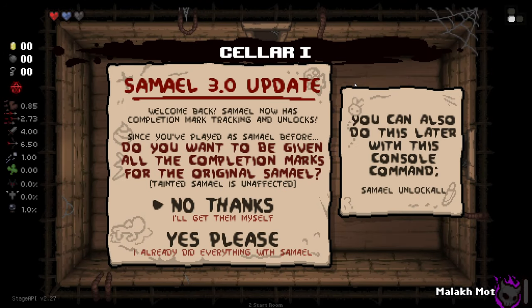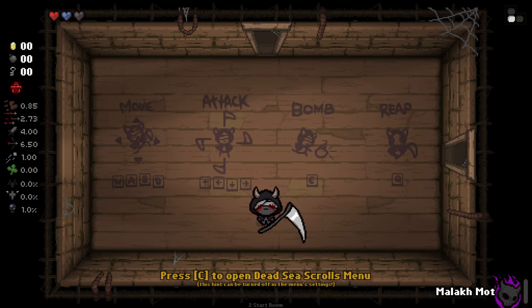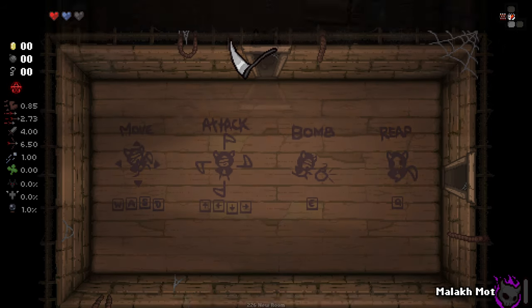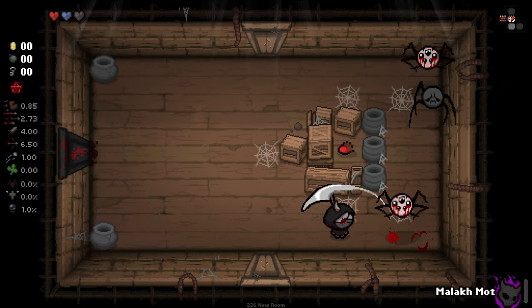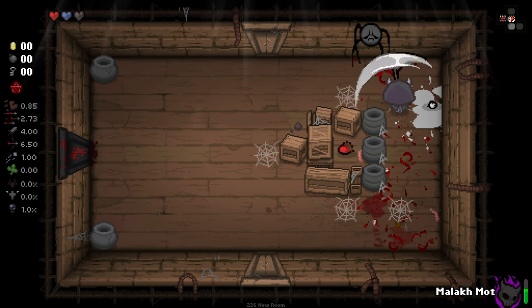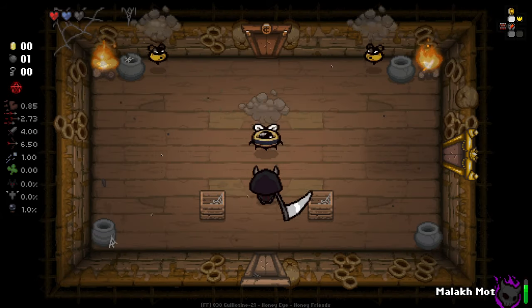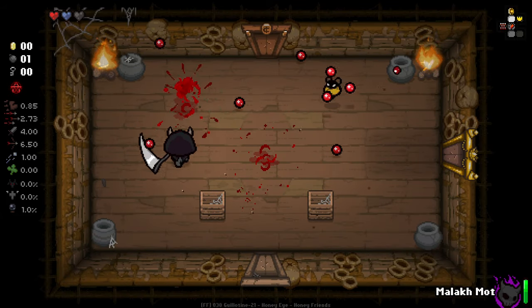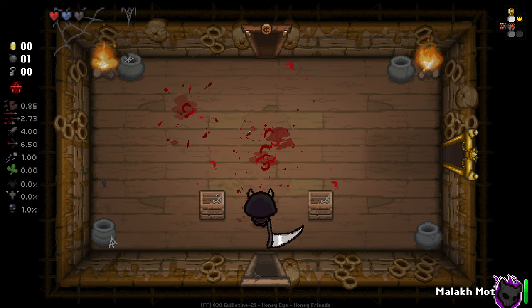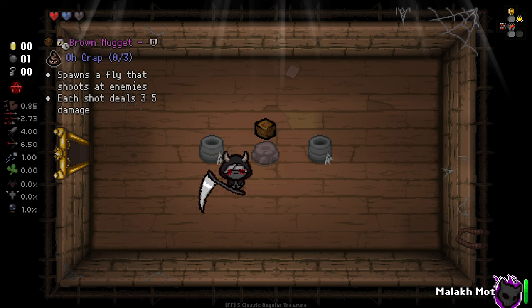I'm going to have multiple modded characters on the go at once — probably no more than four, I'd say. Four would be the limit, otherwise we're never going to complete any of their completion marks. At the minute we've got Abel and Adam, and then we'll have Samuel and maybe tainted Samuel or something like that.